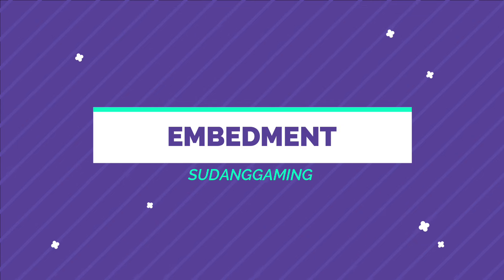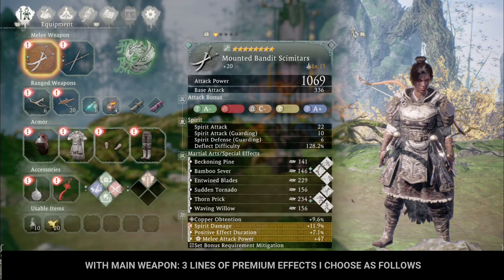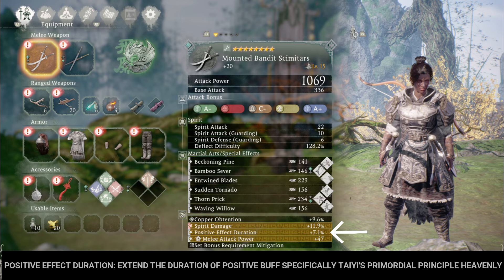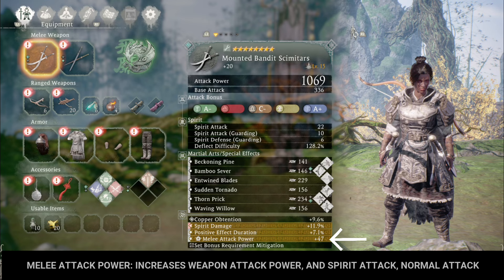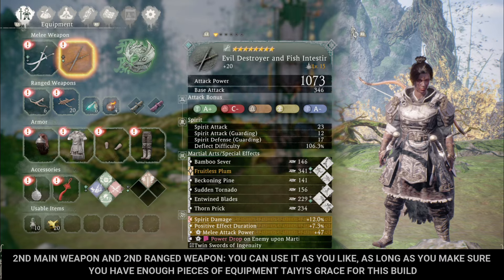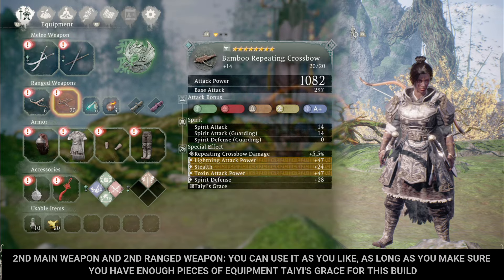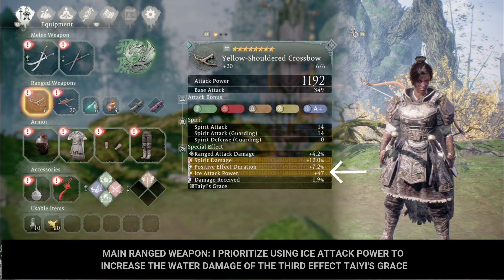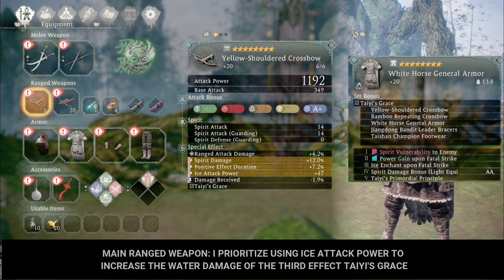Next is the important part — choosing the effects on equipment. For the main weapon, the three premium effects I choose are: Spirit Damage (increases spirit damage including normal attacks, martial arts, and deflect); Positive Effect Duration (extends the duration of positive buffs, specifically Tai's Primordial Principle Heavenly); and Melee Attack Power (increases weapon attack power and spirit attack for normal attacks). For the second main weapon and second ranged weapon, you can use as you like, as long as you have enough pieces of Tai's Grace for this build. For the main ranged weapon, I prioritize Ice Attack Power to increase the water damage of the third effect of Tai's Grace.